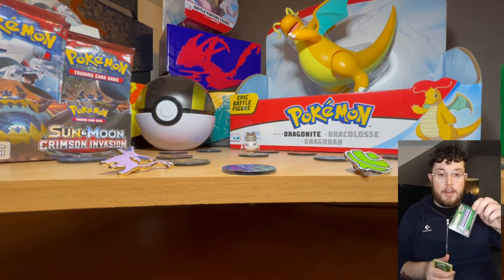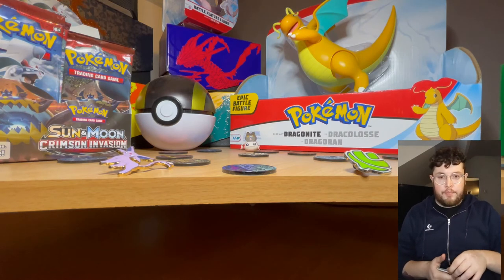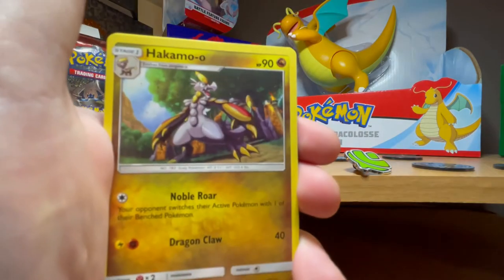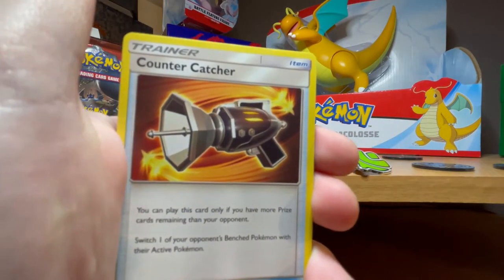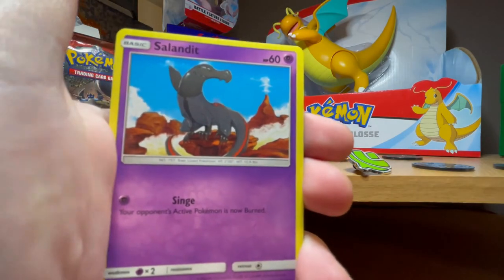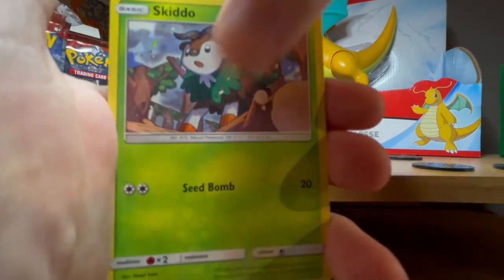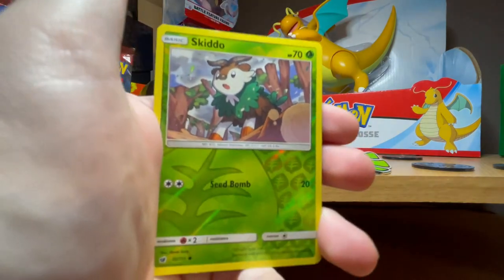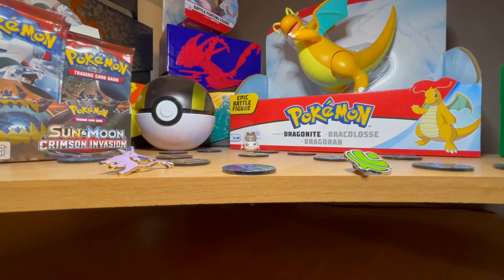We have another green card - I'd like to pull something lucky today. Steel energy. We have Diglett, Counter Catcher, Charmlit, Salandit, Staravia, Skiddo, Pikachu - that's the weird looking Pikachu - as the holo, and Skiddo with Excavalier as the rare.